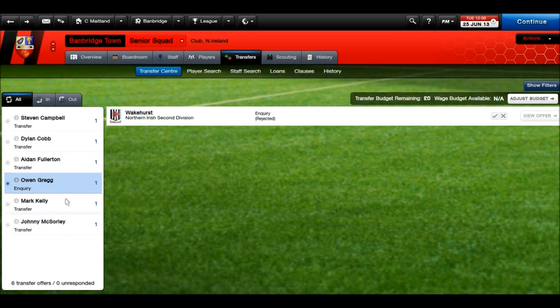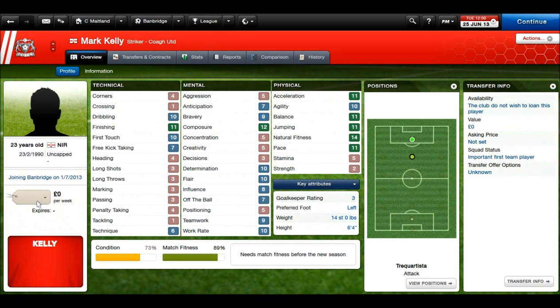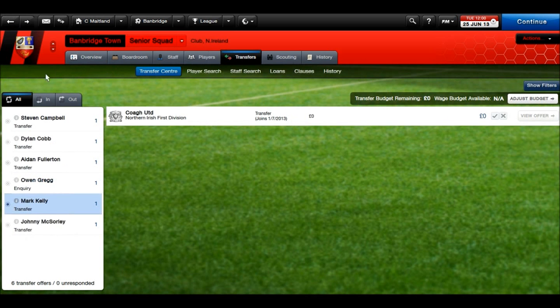Owen Gregg was a left-back who I couldn't get. Next up, Mark Kelly. I needed new blood up front and Mark Kelly is looking pretty good to me — finishing of 11, he can also dribble with a good first touch, great composure, some work rate and determination, and really good physical stats, bar the stamina and strength. I'm going to be playing him as a poacher, so I'm not really expecting strength to be a necessary stat. I'm really pleased to get Mark in.